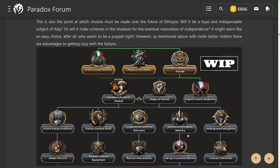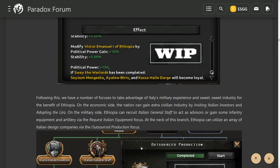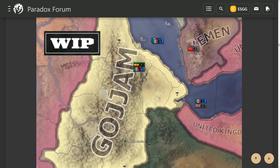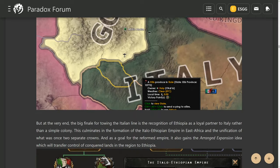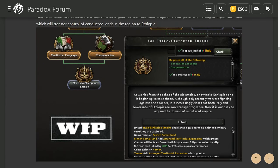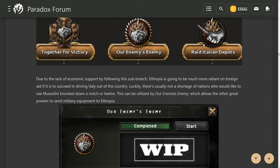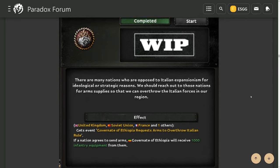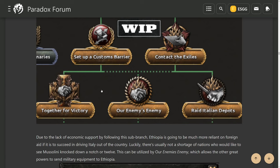Going down the line, they show the different things you can acquire from fascist Ethiopia. There appears to be a coup route where you initially negotiate with the fascists to cooperate with them and then backstab them at the end. You can create the Italian Ethiopian Empire at the end of this fascist route, which gives you cores on a lot of territory. You can backstab Italy, align with Italy, or align with the states around Ethiopia, and also ask other powers — the United Kingdom, Soviet Union, and France — to give you arms.